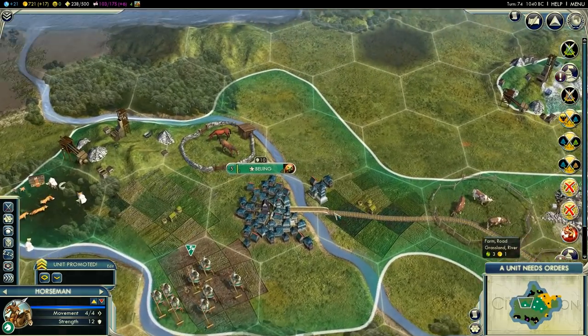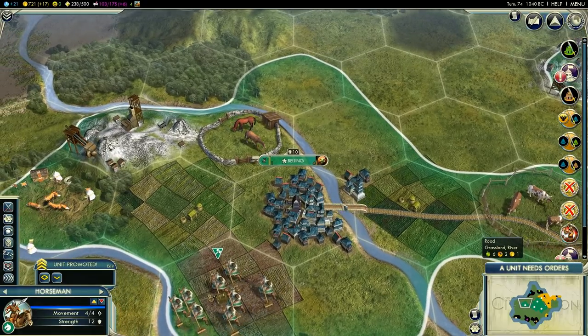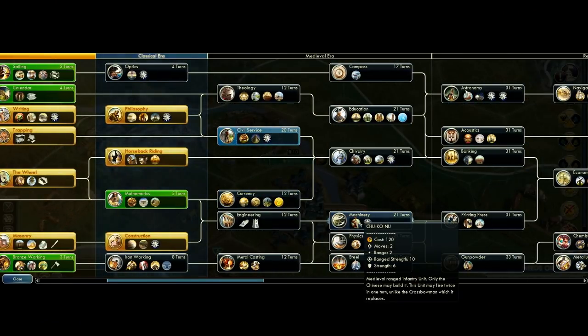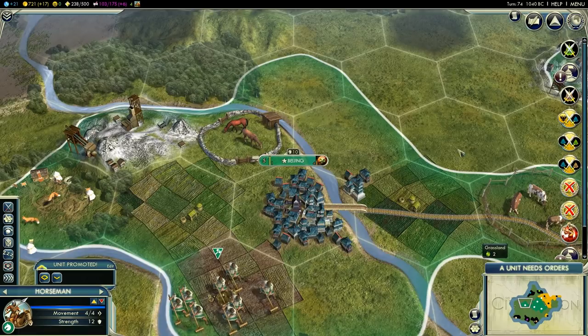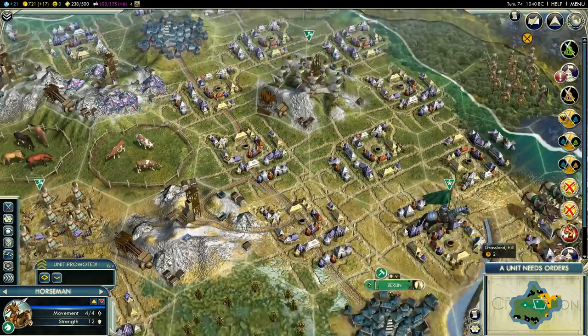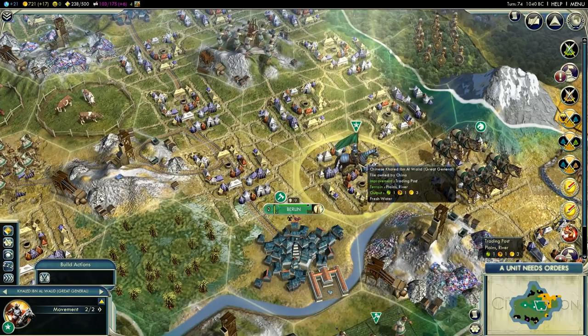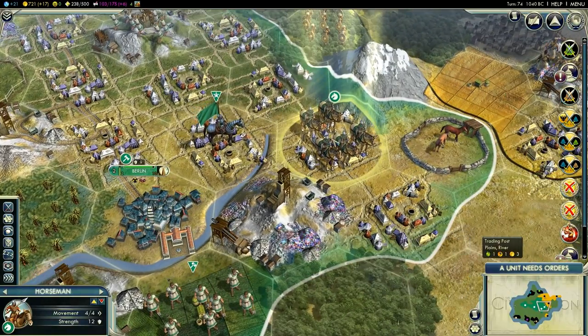First, pick Wu Zetian of the Chinese nation to get three very important bonuses. One, the Chinese crossbowman, the Chu Konu, fires twice per turn. Two, the Chinese library, called the Papermaker, makes an extra four gold per turn. And three, most importantly, the Great Generals of the Chinese give you an extra 20% combat strength — 45% total — to all units within two squares.